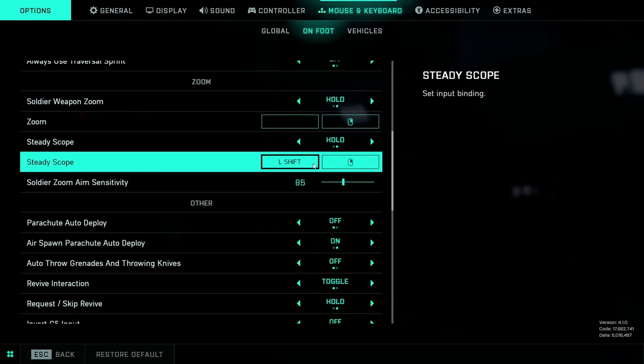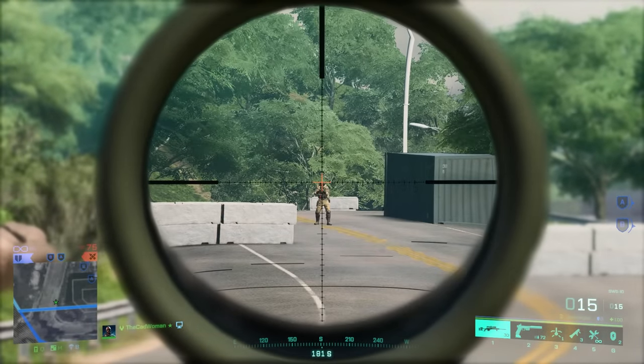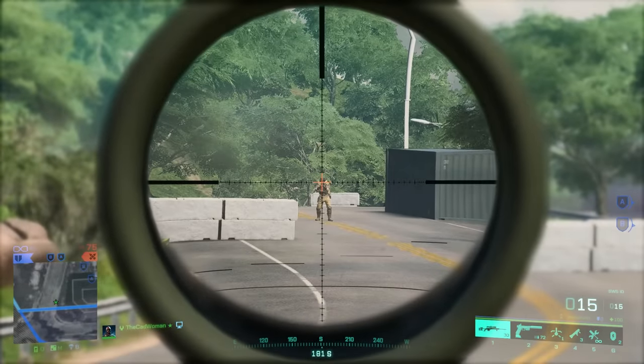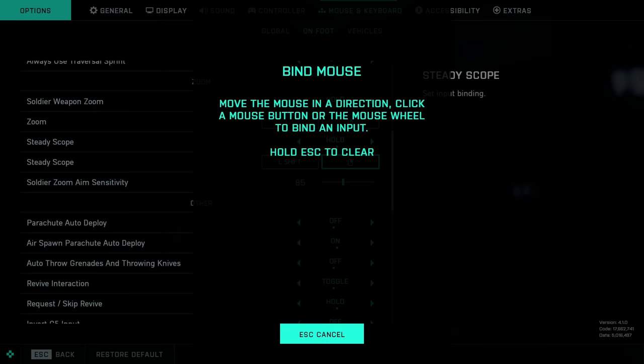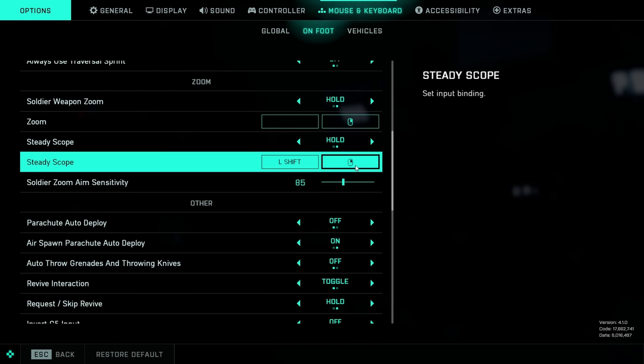A few lines further down the list there's something I always recommend: binding Steady Scope to the same button as Aim Down Sights — LT or L2 on consoles and the right mouse button on PC. When you do this, your soldier will hold breath the moment you aim down sights with a sniper rifle, without needing to toggle or hold an additional button. This is especially helpful on controller and when playing aggressively as a sniper, as it gives you a similar advantage to the recon class proficiency but for all classes. To bind the key, just click the Steady Scope mapping, tap your ADS button, and ignore the warning message — it only says the key is already bound to another function.